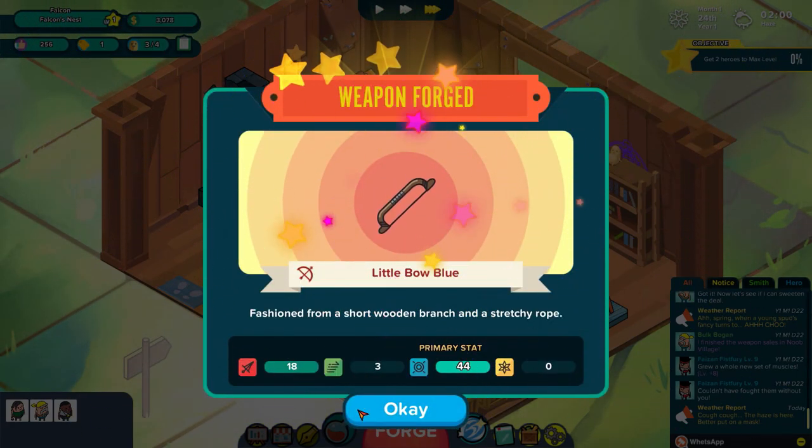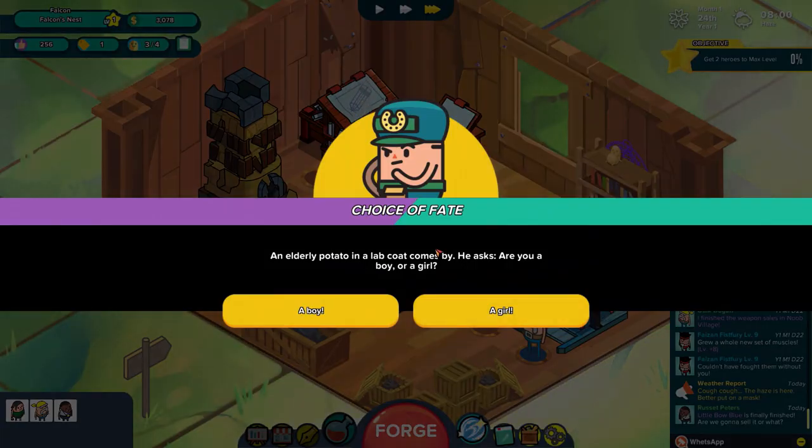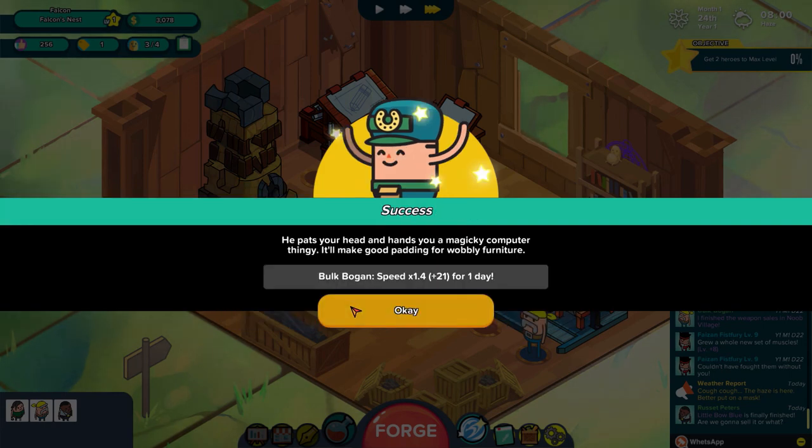We're going to be selling this weapon — wait, choice of fate. An elderly potato in a lab coat comes by and asks 'Are you a boy or a girl?' Well, I am pretty certain I'm a boy. He pats your head and hands you a magic-y computer thingy — it'll make good padding for wobbly furniture. Alright, Boke Bogan got a speed update, which is actually pretty good for one day. I don't think we would take advantage of that boost since we want to make a dagger next, but we don't have the ingredients for it.